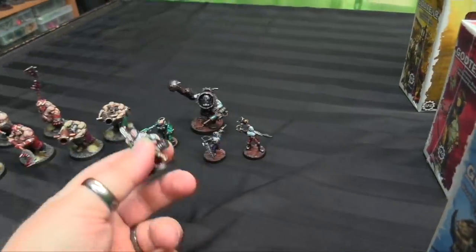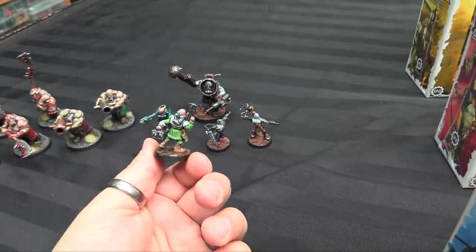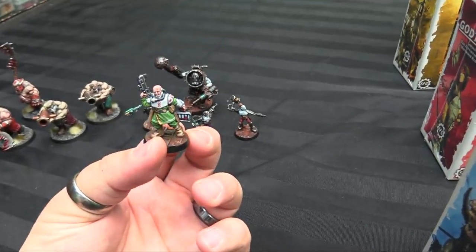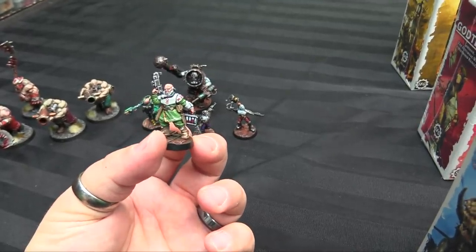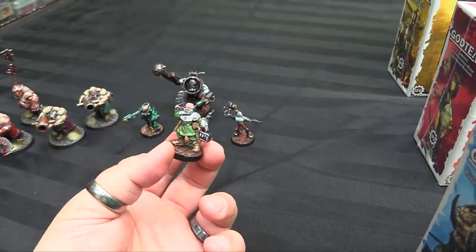Then I dug out Lieutenant Varus from the Battle for Macragge — he's my Rogue Doc. This is Doc Copper, done up in hospital colors with his carry-all full of blood samples and serums, ready to hang out. Former Guard medic turned rogue doctor because of his gambling addiction.